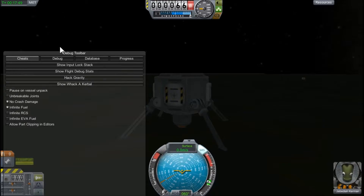ALT F12. And then you'll have this — no crash damage and infinite fuel — obviously, because we have Jebediah in the list. I'm not trying to risk his life, nor any other crew's life.